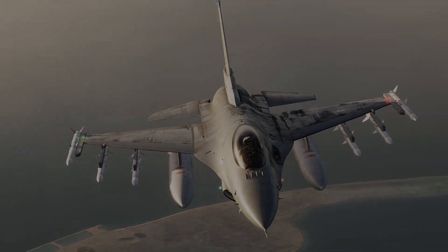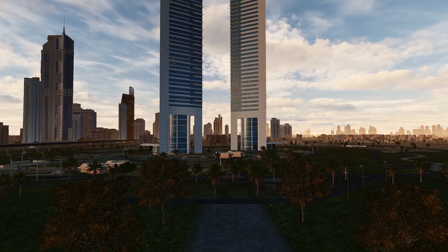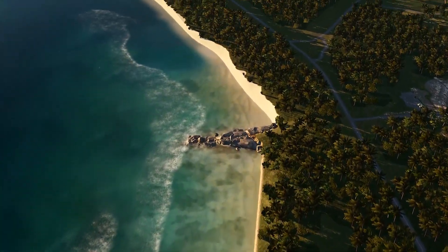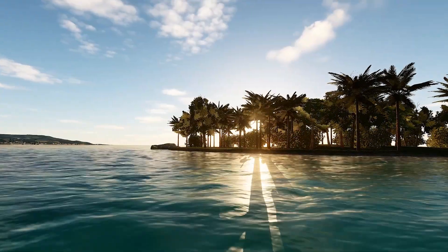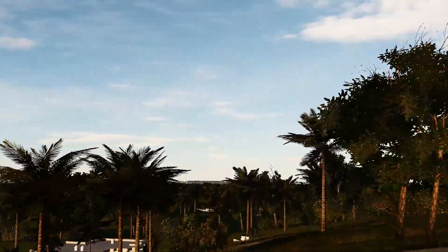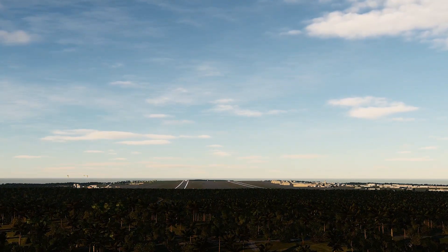All right, welcome back. I've had a few comments on past videos asking about my graphics settings or gamma settings, because there are certain things in my cockpit — like buttons, knobs, and gauges — that seem to pop a little bit more visually than what people are used to in DCS. And they're correct. It looks a lot less fuzzy, a lot less hazy. And it's actually nothing I'm doing within DCS — it's something I'm doing outside of DCS, and it's not video editing.